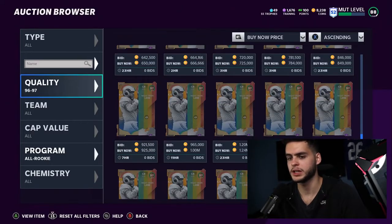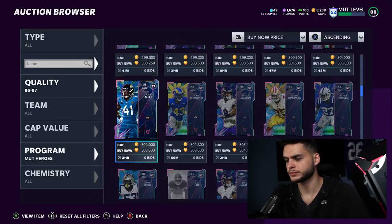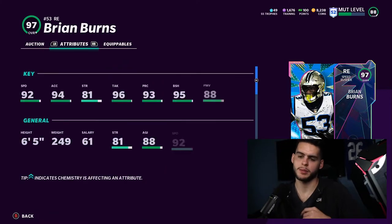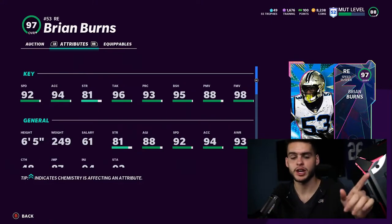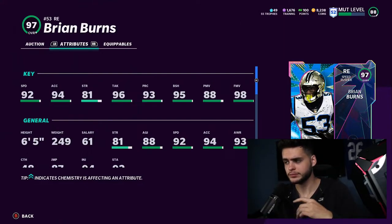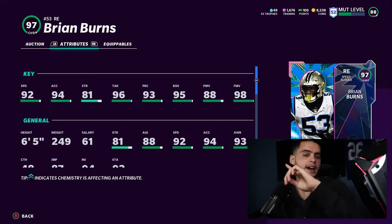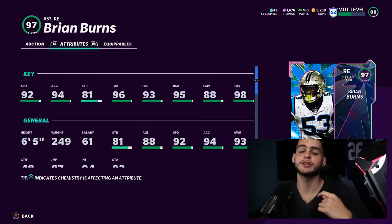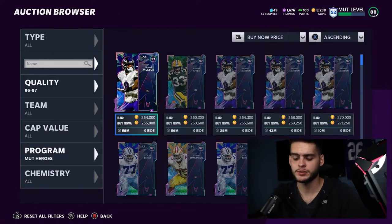The first player on my list is from the Mud Hero set — Brian Burns. Brian Burns badly needs a power up. Right now he gets 99 finesse move with the pass rush chem, but with a power up he gets 99 finesse move without pass rush, meaning you can put run stuff on him and also get 99 block shed. So powered up with run stuff: 95 speed, 99 block shed, 99 finesse move — he'll be one of the best edge rushers in the game, and super clutch for Panther theme teams.